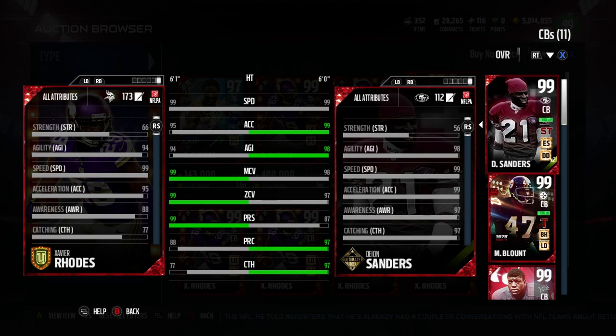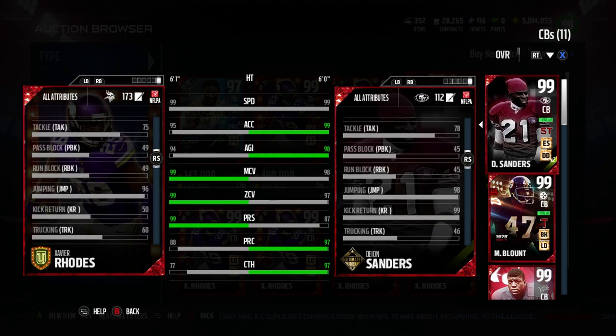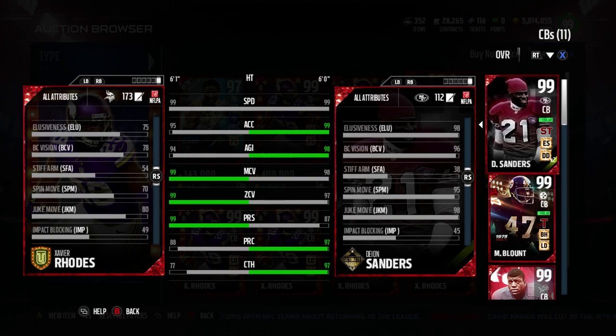A tier would be 90 and plus, but the agility and acceleration I do think makes him better than Talib, his obvious counterpart. He's going for slightly more than Talib too, but play rec at 88 is a little bit low. Catching also at 77 is low, so Deion Sanders is going to make a lot more plays here, but Deion Sanders is a little bit more expensive than Rhodes and Talib, both at about 360 or so.